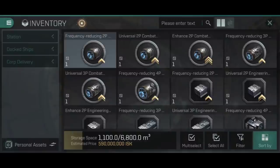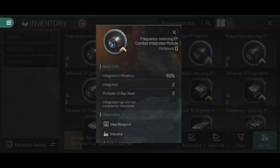Let's start with a frequency reducing 2p combat integrated module. There are four stats listed, starting with integration efficiency. This is the percentage of the attribute of the integrated rig that will actually work. For example, if you fit a cannon collision accelerator that gives 10% additional cannon damage, only 60% of that 10% will actually work.